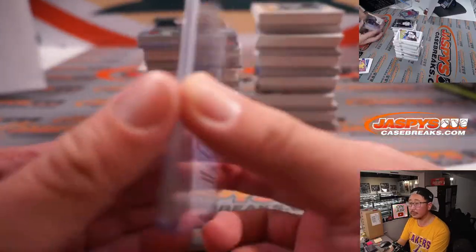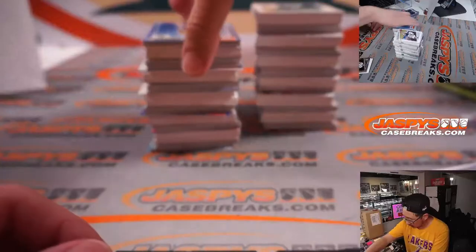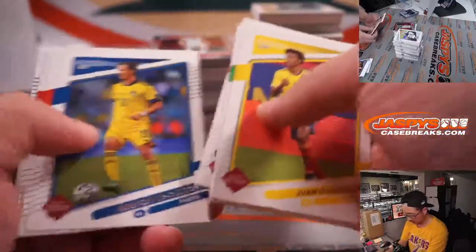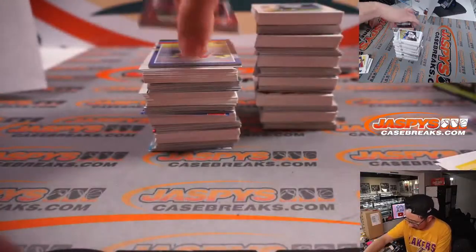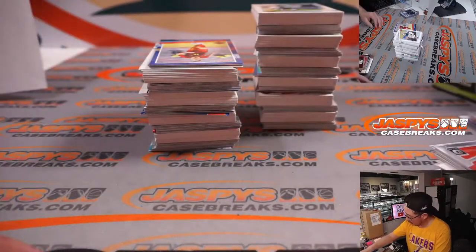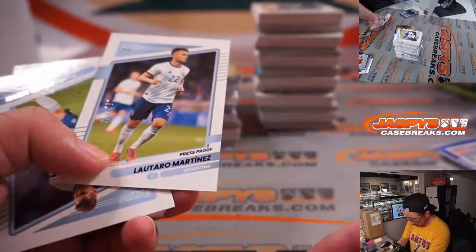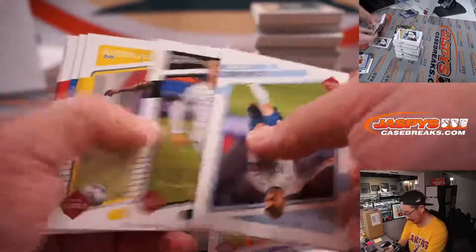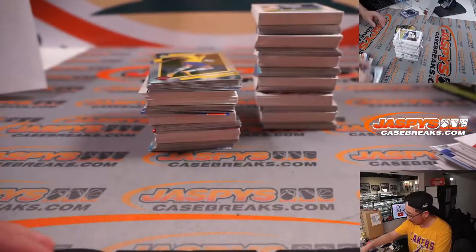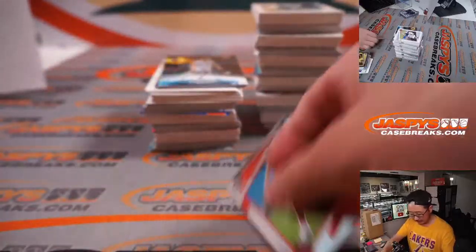There's two colors right there. Nice. And there's Youn-Woo Young, rookie refractor, press proof, Lautaro Martinez to 199. He's in Erling Haaland there, rising star.